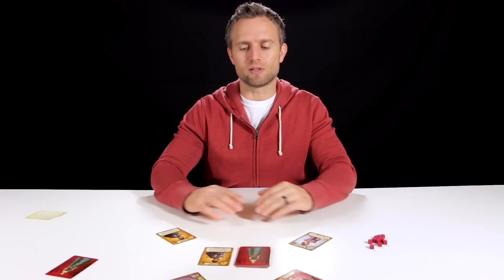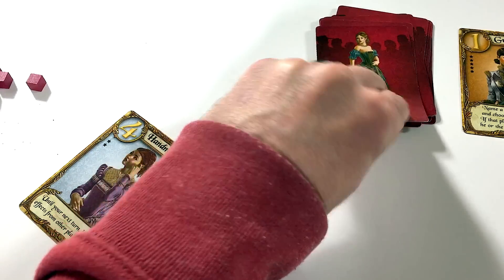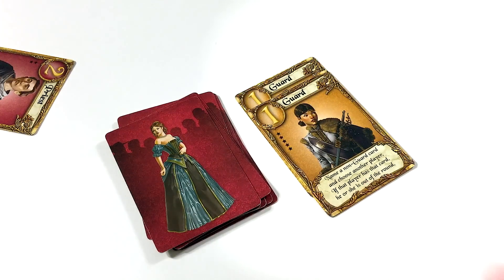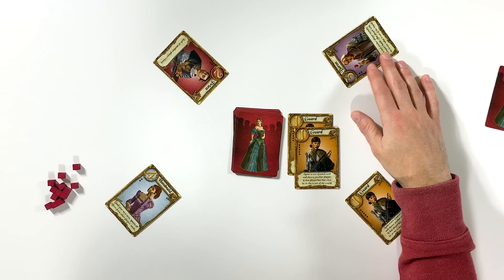Besides secrecy, honesty is important — you do have to be honest about what cards you have, otherwise the game won't work because you won't be able to figure out what other players have. Play moves to Player 2, who has the Handmaid. They draw a Guard card and play it, again naming a non-Guard card and choosing another player. They guess that Player 4 has the Priest card, but Player 4 actually has the Baron card, so the answer is no and play moves on.